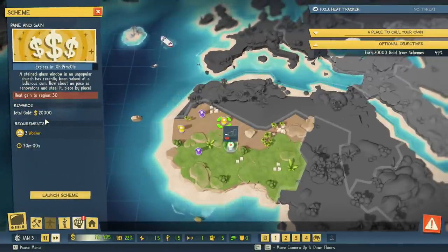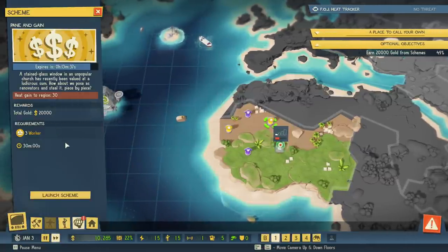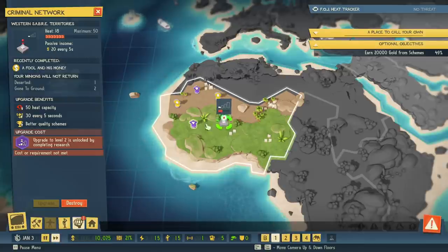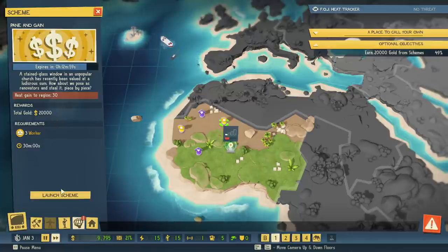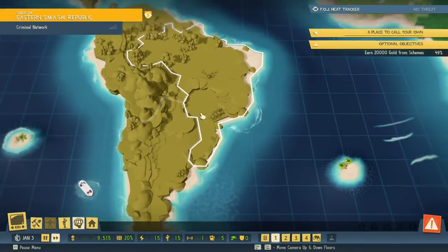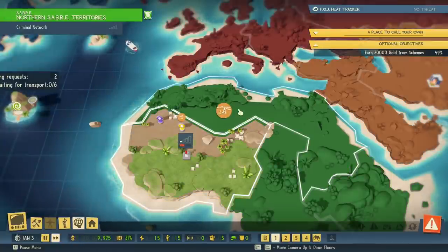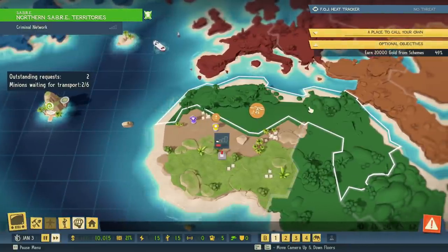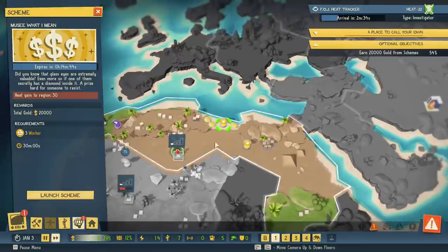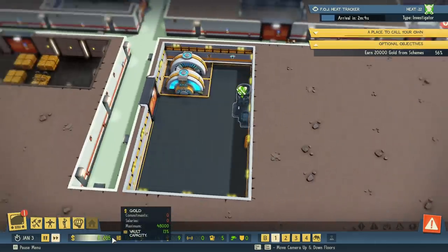For this next scheme I'm going to do this one — it gets us more gold over a longer period of time. Instead of an instant payout, it generates money continuously. Right now we're getting 20 gold every five seconds; this scheme just increases that amount. We'll do that and launch another one. Let's also scout a new region — we'll sacrifice some more workers. This will get us more gold income over time and we can run more schemes.